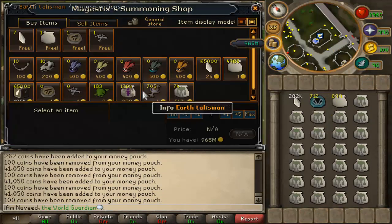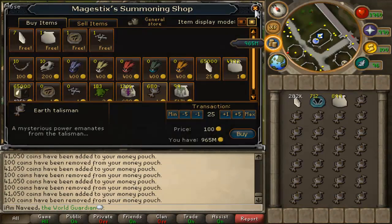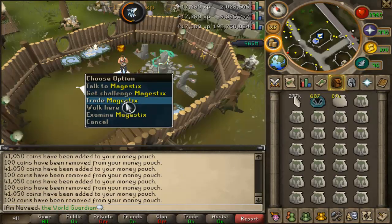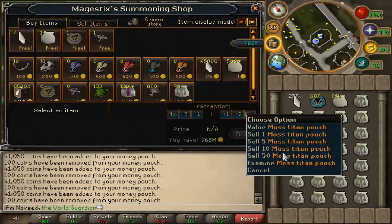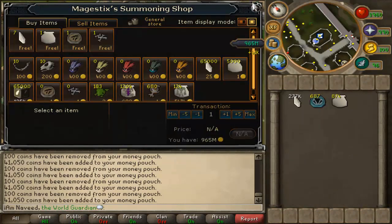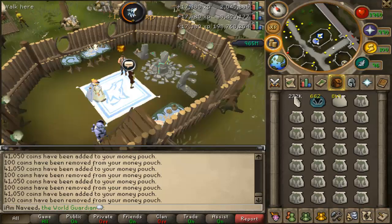Then all you do is click on your obelisk, make your pouch, and depending on what kind of pouch you are making you can either make scrolls or sell your pouch to the shop like I am doing. As most titan scrolls do not sell in the grand exchange, I am selling my pouches to the shop.